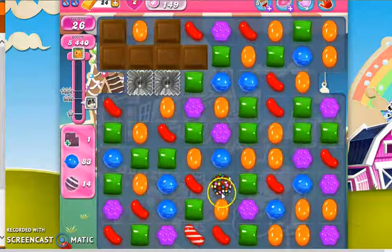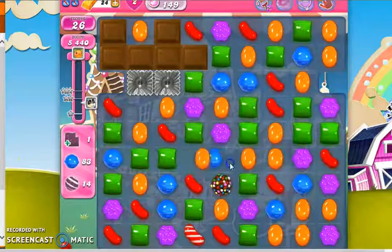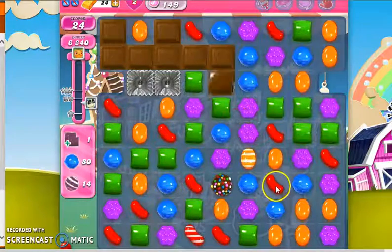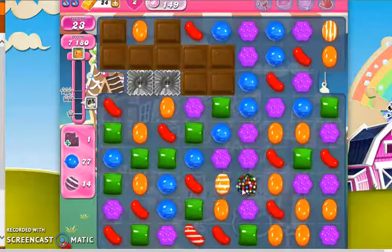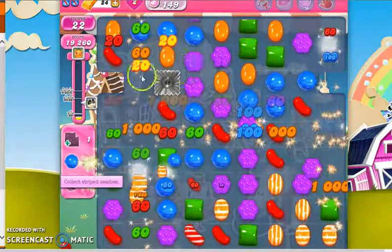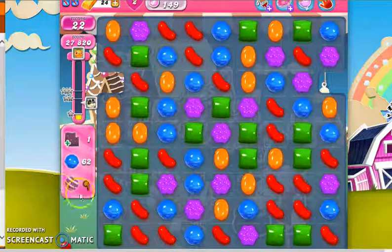A good way to create chaos and fulfill two orders at the same time is to make a color bomb-striped candy combo. That not only clears out and collects blue and all the colors on the board, but also fulfills a lot of striped candies. So that's what I'm going for — this color bomb-striped candy combo. It's going to help me with both orders, clear out most of my chocolate, and kind of give me a fresh start with a very open board to fulfill the rest.